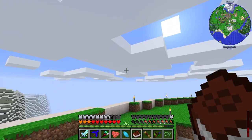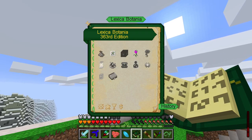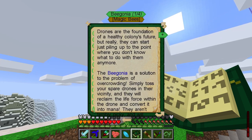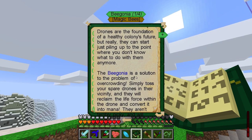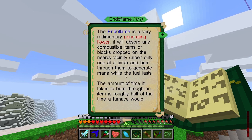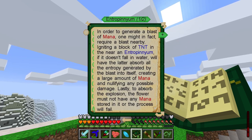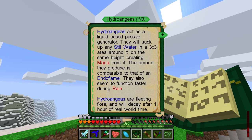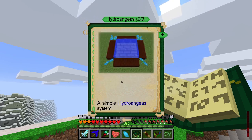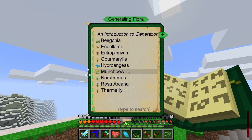I also had a look through the Lexica Botanica, where you can look at all the various different flowers. Looking through the mana-generating flowers: there's the Begonia that eats bees and turns them into mana; the Ender Flame, which is the most useful one, burning fuel items and turning them into mana. There's one that requires explosions nearby, one that requires food, one that requires water — but they wilt after one hour of real world time and die.